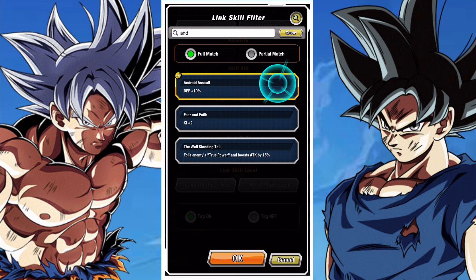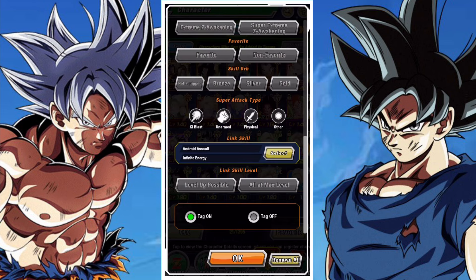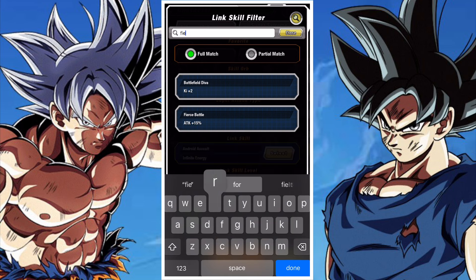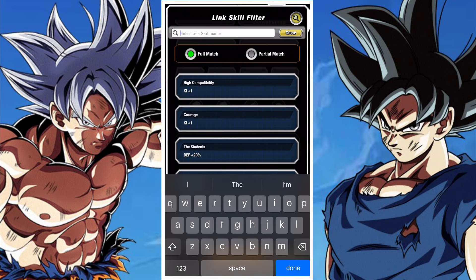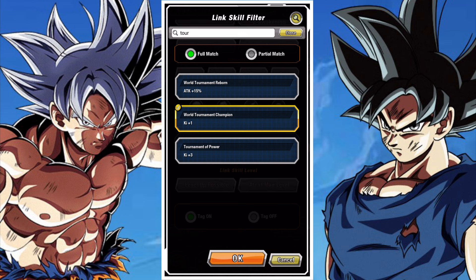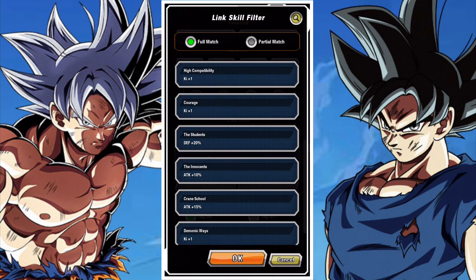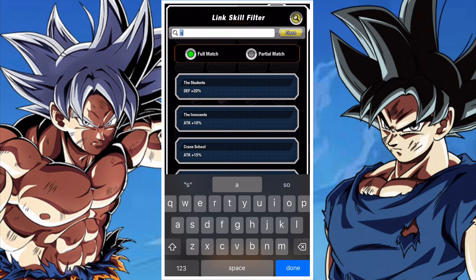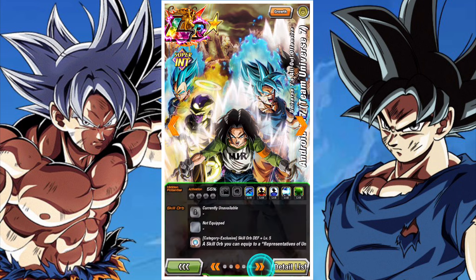In terms of links: Android Assault, Infinite Energy, Solid Support, Shocking Speed, Tournament of Power, Fierce Battle, and Legendary Power. Tournament of Power, Solid Support, and Shocking Speed are your primary links. Android Assault and Infinite Energy are relatively hard to activate on a Reps of Universe 7 team, but you do have the physical Android 17 as an MVP option. He fulfills those requirements, provides a huge defensive boost, and there's great synergy between the two units in terms of links.